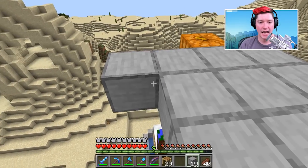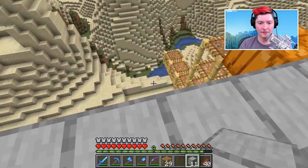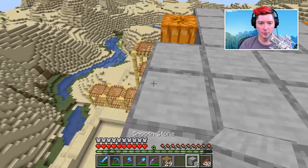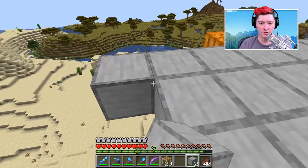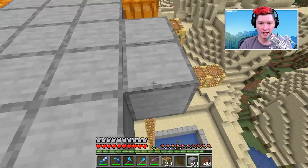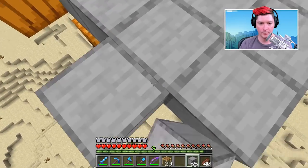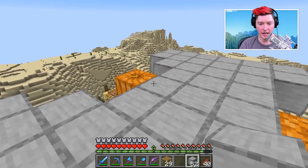Come out three more blocks, then on the front right where that jack-o'-lantern is, leave an open space, then another block, going all the way out - then two more blocks. This creates a large area for iron golems to spawn. Come out three blocks, leave an empty space next to the jack-o'-lantern, then come out those extra five blocks. On the back, put an extra two blocks jutting out as well. This is basically our spawning platform.